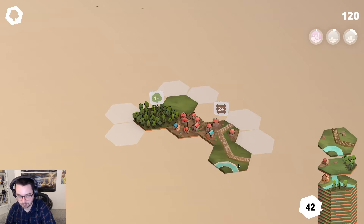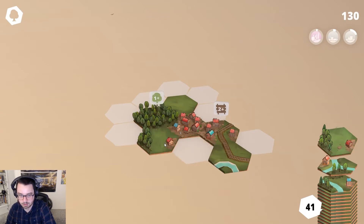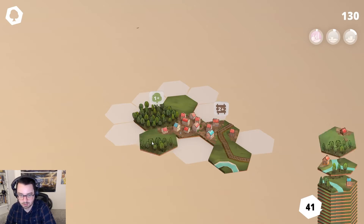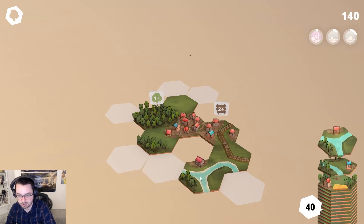I've got to assume that this kind of ends up working in the Islanders sense where you don't want to close stuff off too much. Like if I go there, I'm kind of closing off my ability to do a forest. You want to be as open as possible to stuff. I should be looking at my next tiles — that's probably the smartest thing to be doing.